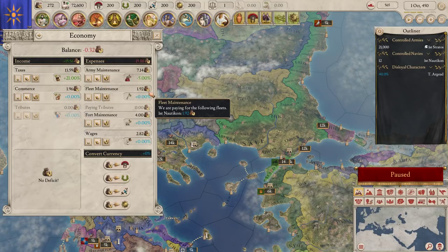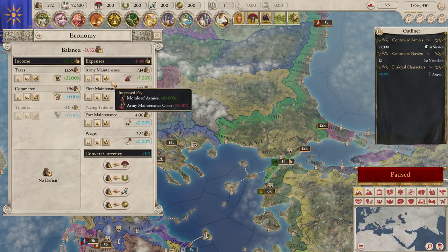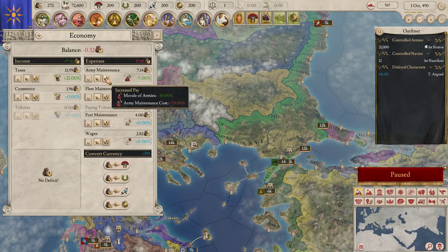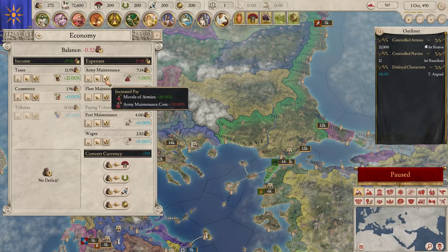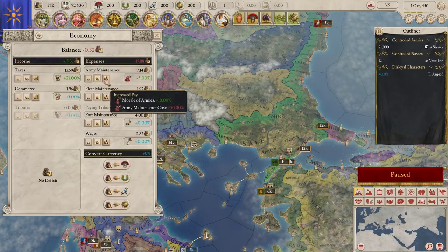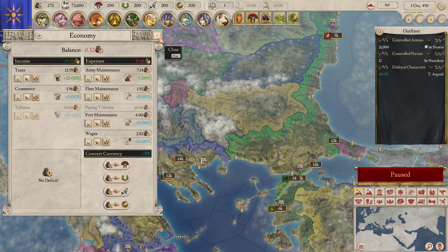Economy: they've simplified this versus EU4. The middle effect for any of these options is the normal effect. But if you need to reduce army maintenance, you don't do it with a slider anymore - you just decrease pay. All their morale goes away but the cost gets a lot lower. Conversely, you can boost pay - so if you find yourself in a pitched battle against an evenly matched or stronger opponent, you could do increased pay to get that bonus to morale even though it costs more. You can also increase your fort maintenance to jack up the fort defense. You can also convert your economy into specific powers, which is not something that existed in EU4.